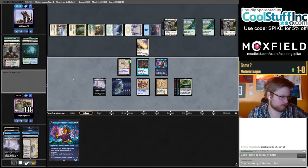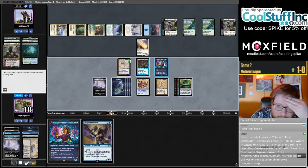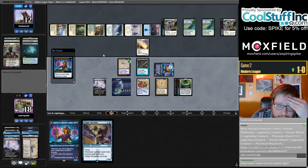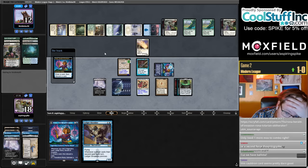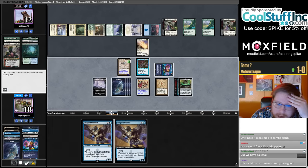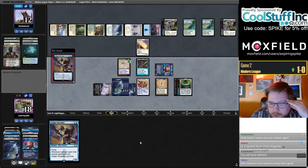Maybe we can flip Rona, ping, and cast something in our hand this turn. We don't really have anything I super love to cast. Are they thinking about using Endurance? They must have Endurance here. Solitude and whatever doesn't accomplish anything as long as they're called. Okay, let's start off with the loot. Only one more Mox to combo. I think they have it. It does feel like they have Endurance.